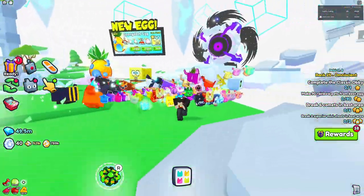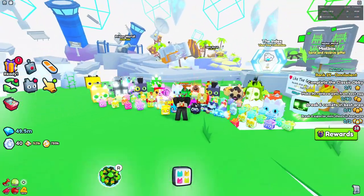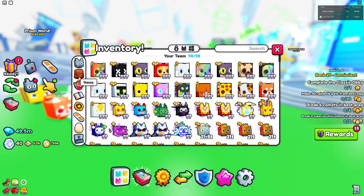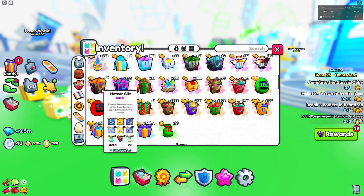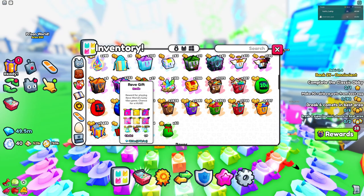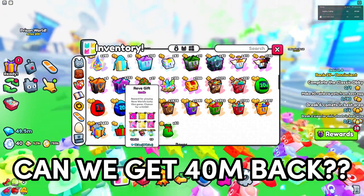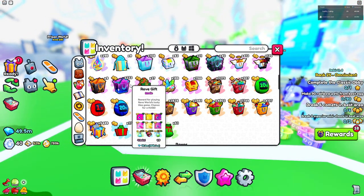What is up everybody! In today's video we're going to be opening up over 200 rave gifts — let's just do 201 to make it 200 plus, just like we did with the charm stones. As you can see we have 200 rave gifts, I got all of them pretty much from the actual event. They're each worth around 200,000 each, so 200 of them are going to be worth around 40 million. We're gonna see if this is really worth it and if we get anything new.